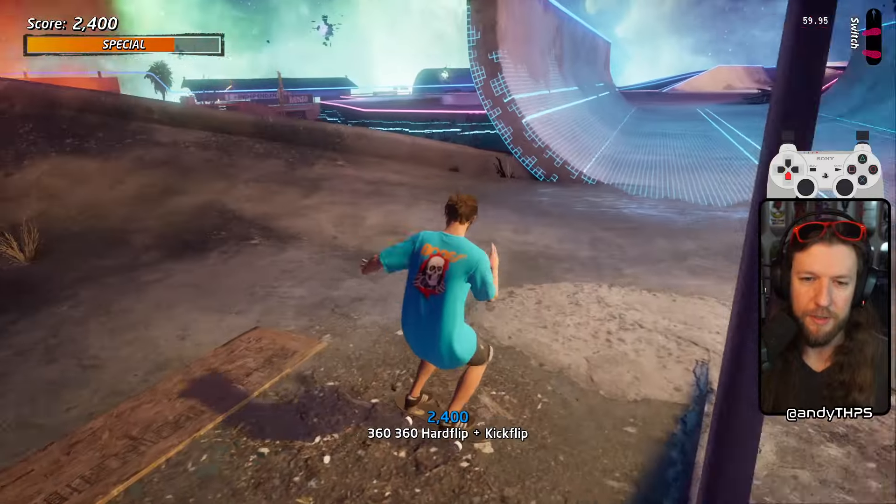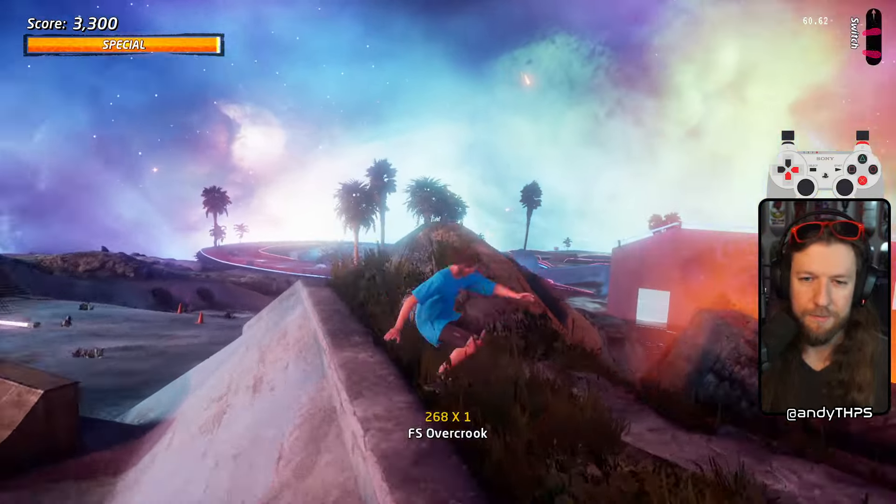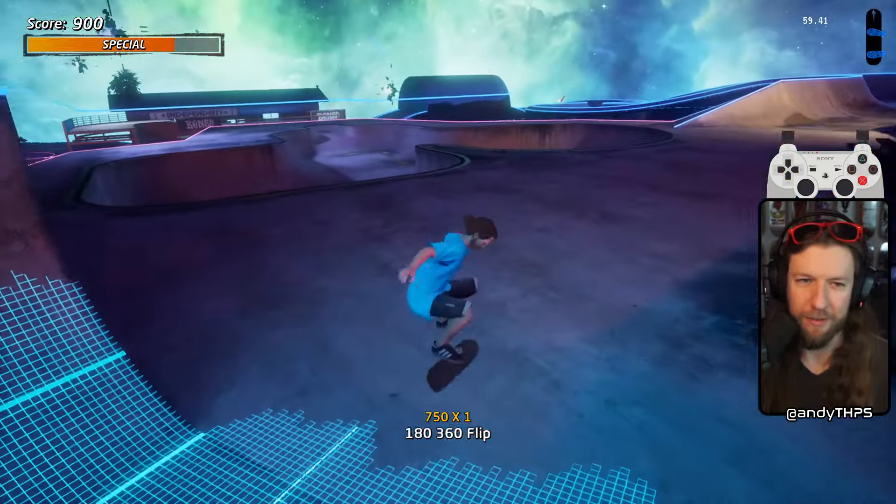Get special first obviously, then grind the rail, hold R1, hit R2, and it just kind of spits you in the right direction. It's kind of complex.